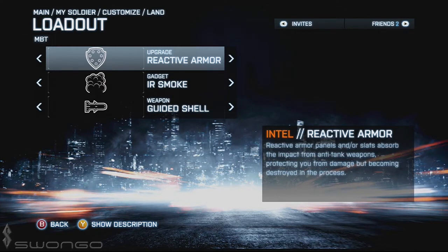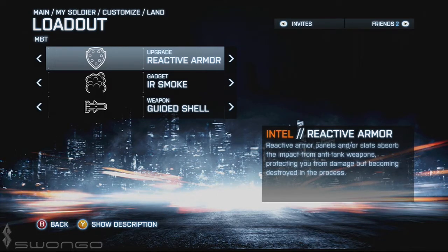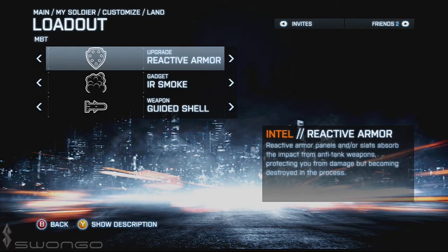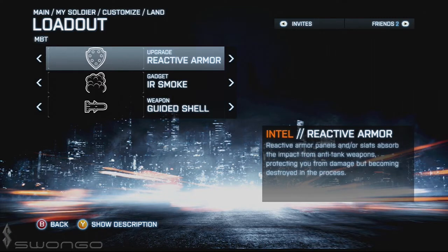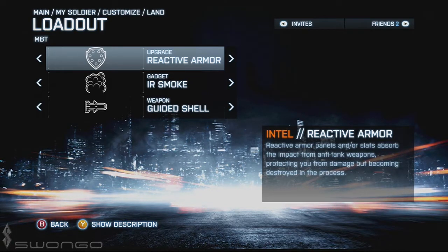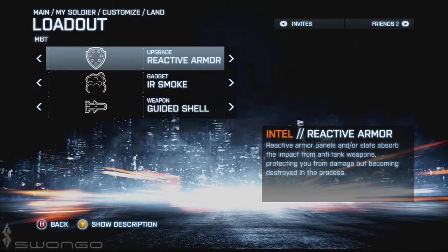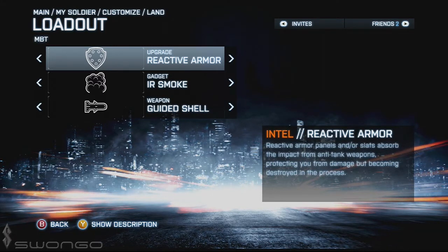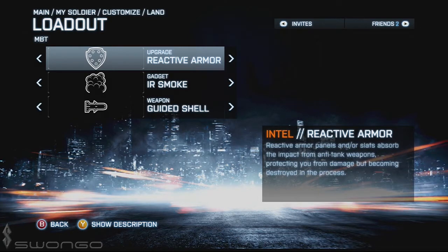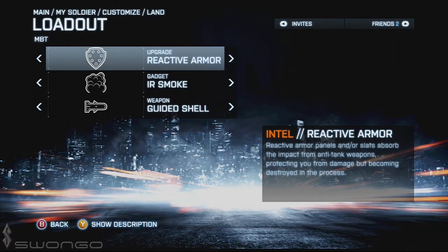Reactive armor puts a reactive armor plate on each flank side of your tank and one in the rear. Whenever you get hit, that plate falls off so you don't receive damage for that initial hit. But if they hit you again in that same spot it's like you never had reactive armor. So it neutralizes that first hit — if you keep rotating your tank to drop each piece, those three shots are a complete waste. You can repair reactive armor when your tank is at 100% health by healing the sides that have lost their plates.